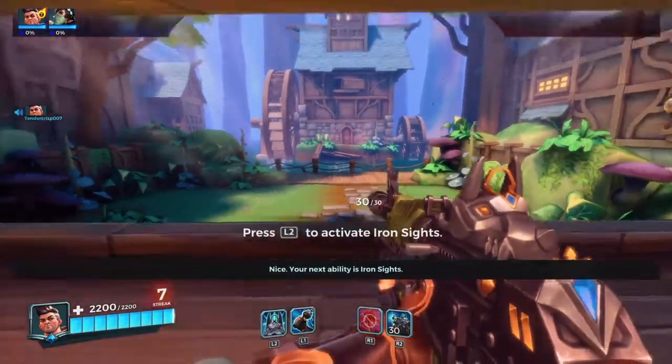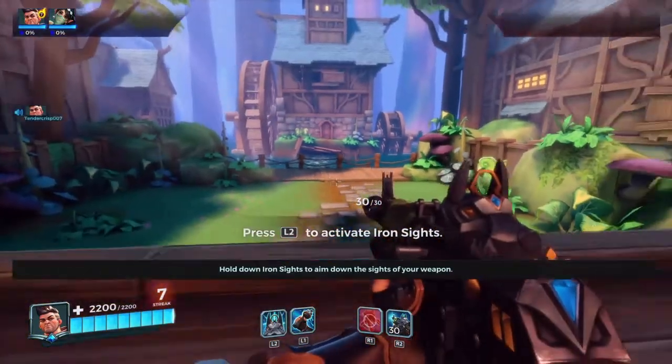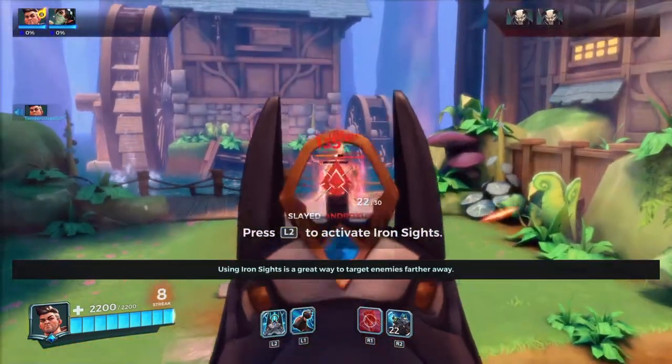Your next ability is Iron Sights. Hold down Iron Sights to aim down the sights of your weapon — like Victor, pretty much like Soldier 76. Using Iron Sights is a great way to target enemies farther away.